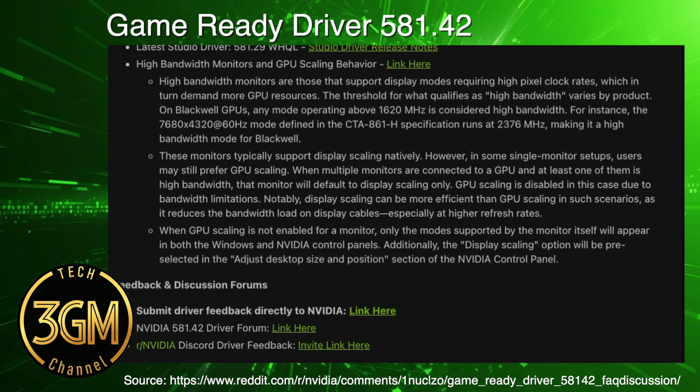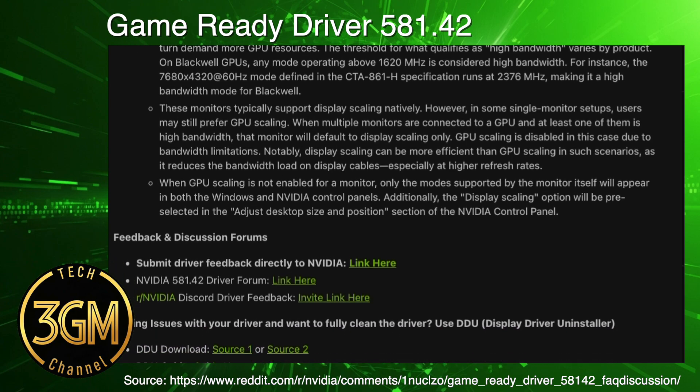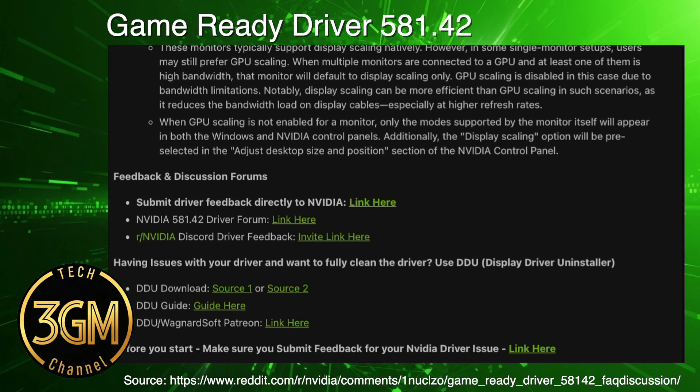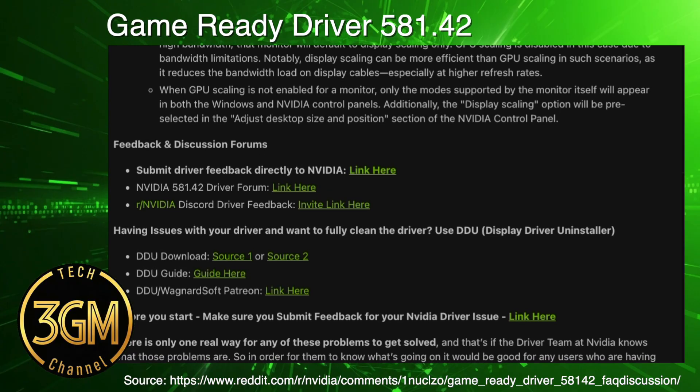Disabling HAGS or setting power management to prefer maximum performance often works, but those are temporary workarounds. This driver did not include a fix for Dying Light 2 frame generation crashes on the 5080 card either.